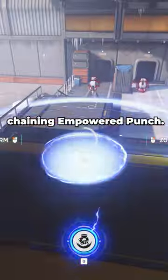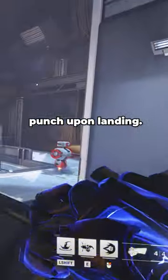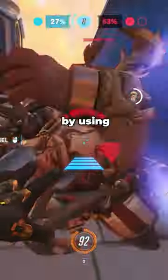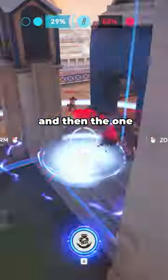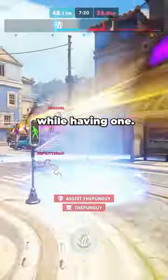Next, chaining empowered punch. Doomfist's ult has a hidden property in which it gives you an empowered punch upon landing. This means that you can chain empowered punch by using the one that you get from block and then the one from ult, so make sure you don't accidentally waste an empowered punch by ulting while having one.